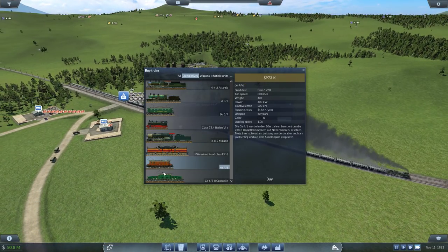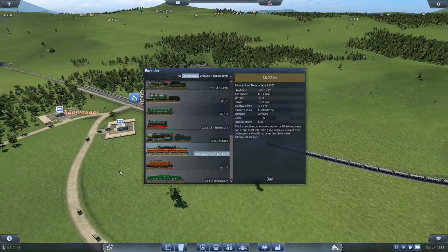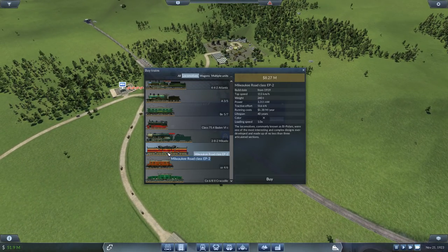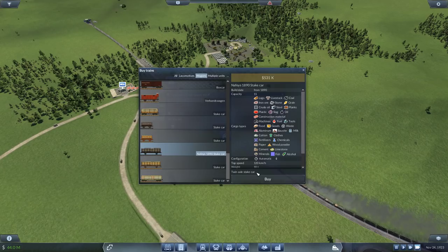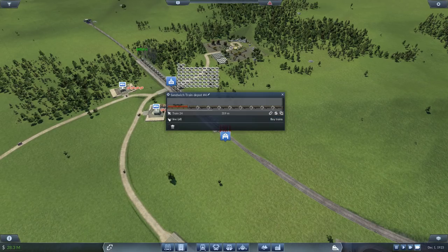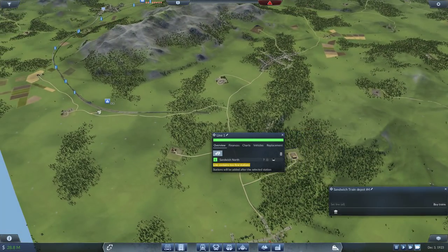The Milwaukee is the fastest, most powerful, and strongest — it might be a bit overkill though. Yeah, it's a bit overkill at 8 million, when you could get something simpler. But we could do a super long train. Let's experiment — 8 million, I have money, why not. Get the Nafie's 8090 stake car. That should be good — let's fill it to the brim, 320 meters for now, but we'll add more as we go. Set a new line from here to here — good.